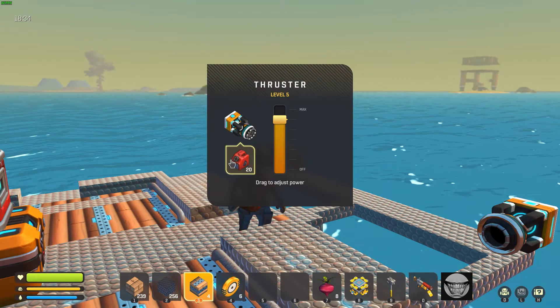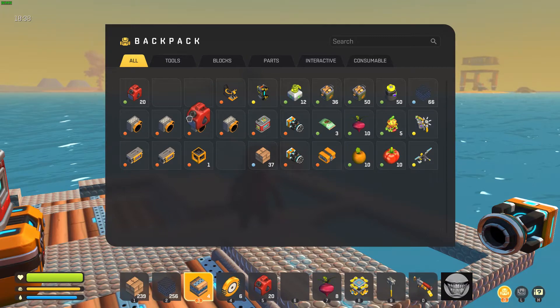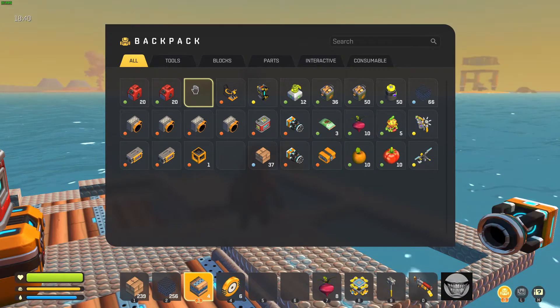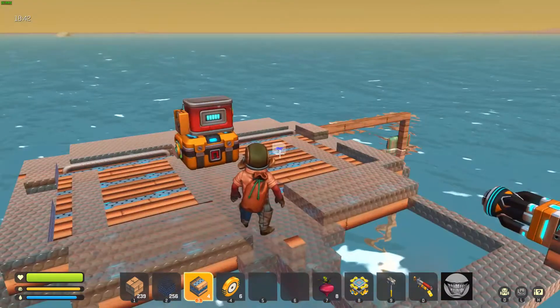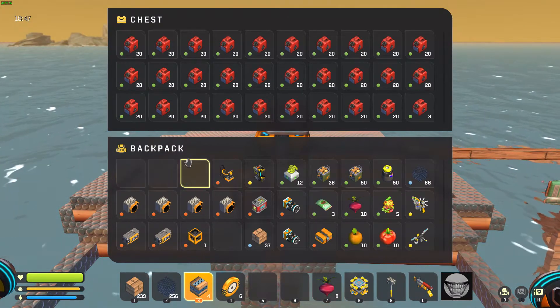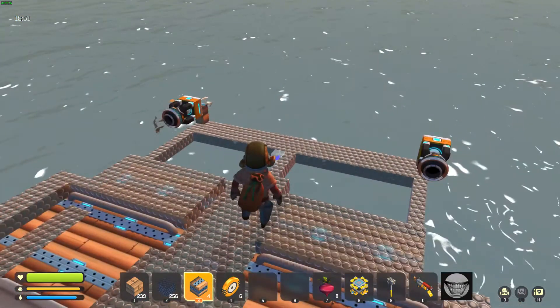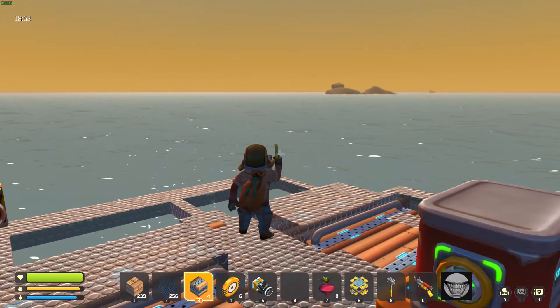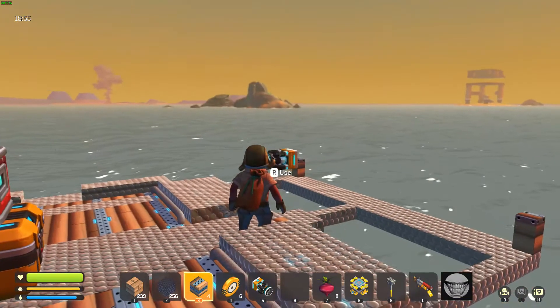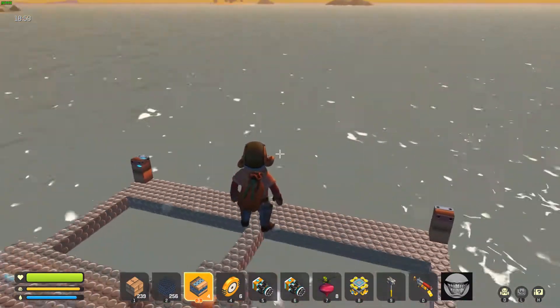Whatever level your thrusters are, this is gonna work the same — it doesn't detract from your power or anything. We're gonna take gas out of these and move them into gas storage so we don't lose them when we pull the thrusters. I'm pulling the thrusters because I'm gonna be putting four bearings up here.